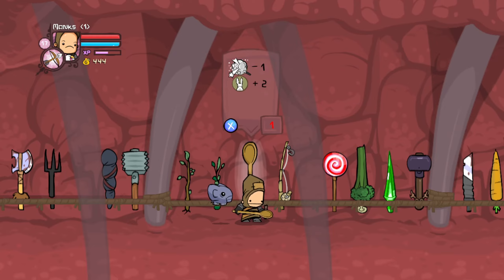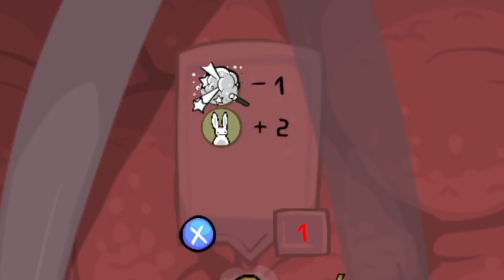The peasant's starting weapon is the wooden spoon, which gives the player that uses it plus two agility and takes away one magic.